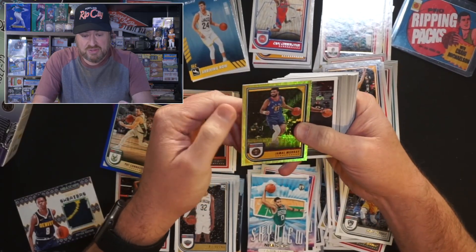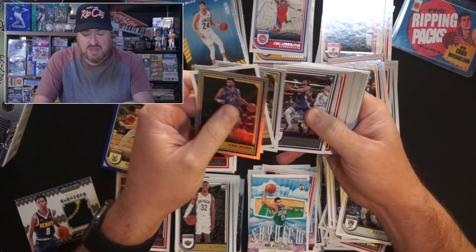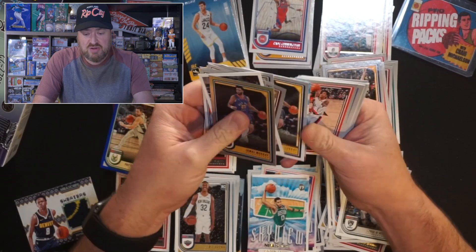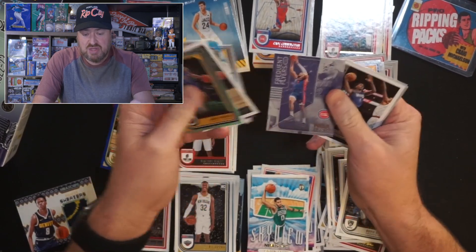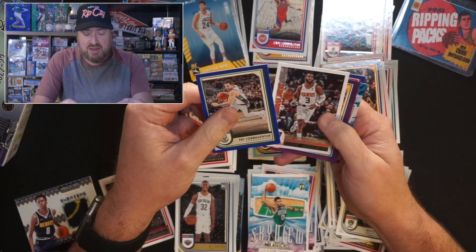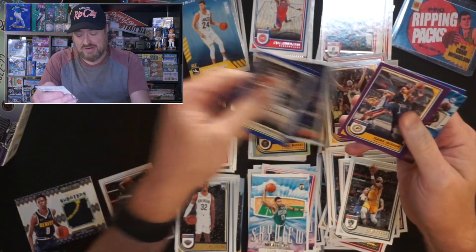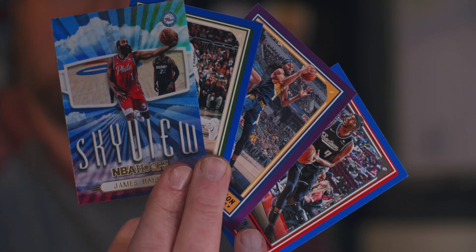For the Blaster Box hits: Jamal Murray hollow — only one we pulled, and it has some damage on it. Zion, Kuminga, Brandon Ingram, Davion Mitchell, Scotty Barnes, Trey Young, Donovan Mitchell, Herbert Jones, Jamal Murray base, LaMelo Ball Skyview, Anthony Simons, Luka Doncic, Moses Moody, another Iverson, Nikola Jokic, Cade Frequent Flyers, Anthony Edwards, Kispert, Shai Gilgeous-Alexander, Paul George. Parallels: we got more in the blaster — blue and purple and the hollow. For the Winter Blaster: all the cards have winter designs, so technically they're all parallels.